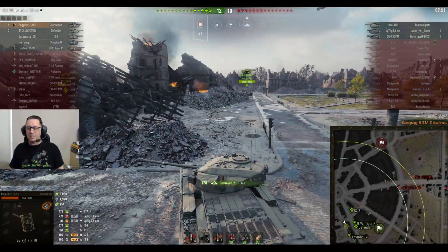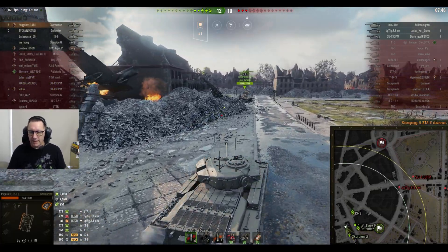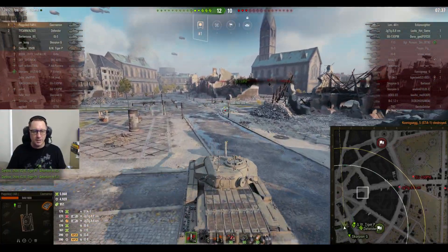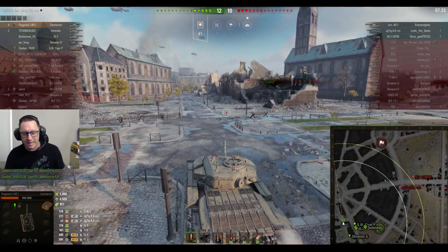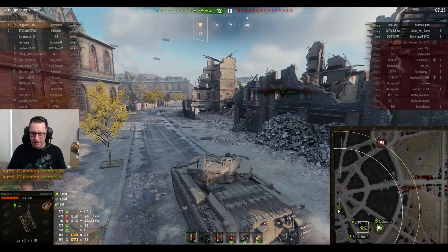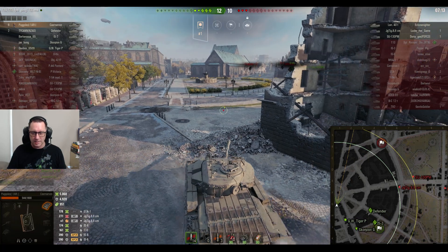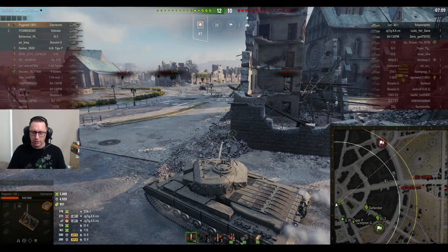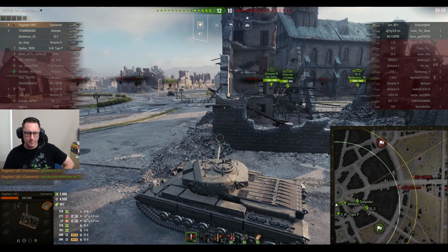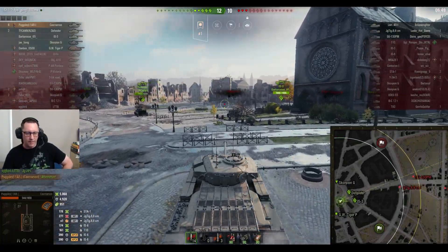There goes the STA-1 — the Tier 8 Japanese medium tank. Score is now 12-10. He's got himself a Top Gun. 5,068 hit points of damage done, 5,000 damage blocked, 951 assisted damage. He's charging back to that fantastic position where he blocked all that damage. He's done over 5,000 hit points. He asks in chat what health the remaining tanks are — he's only got 544 hit points left.